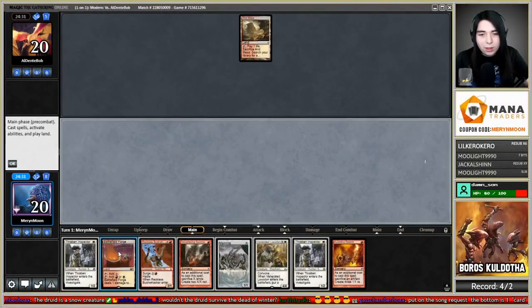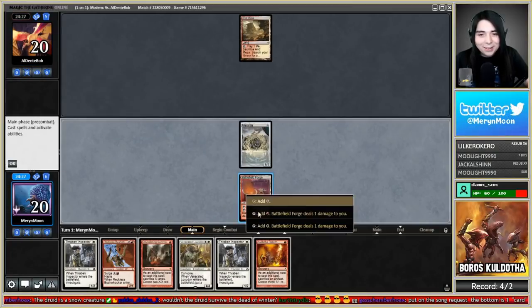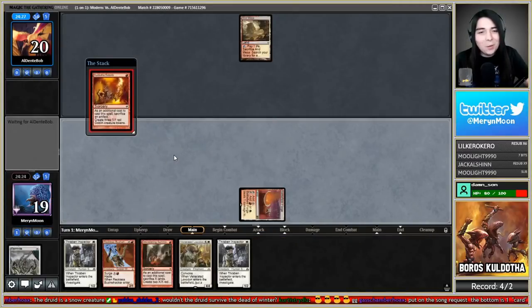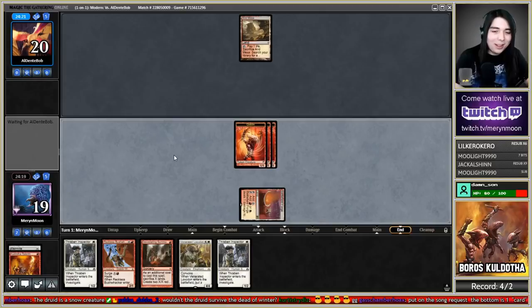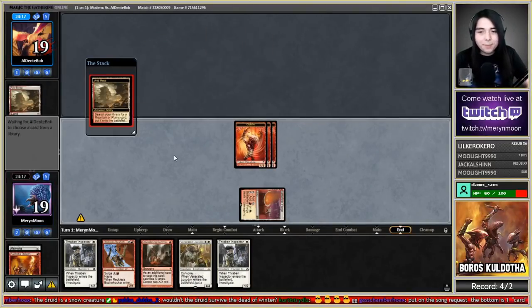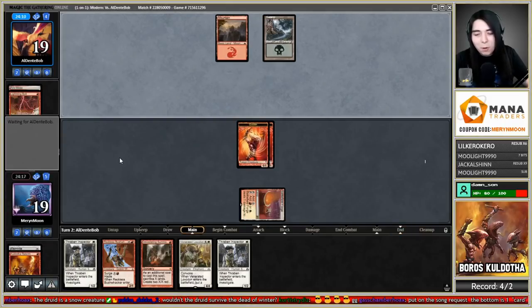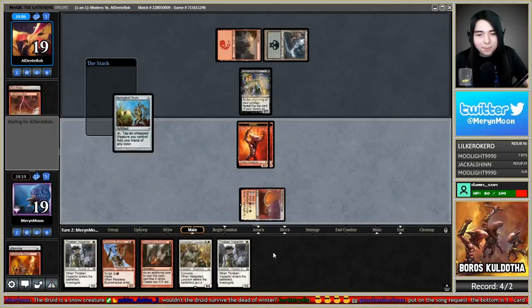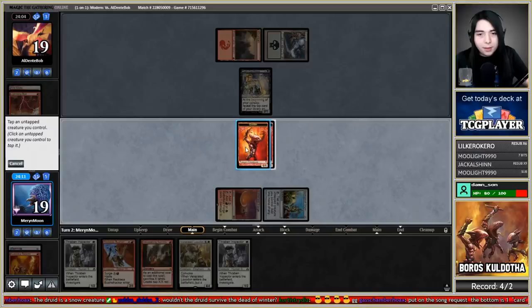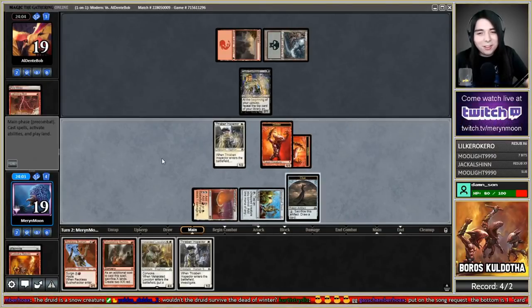Playing Battlefield Forge — oh, I drew Kuldotha, nice! See that sound effect? That's new and I don't like it. There was no sound when those entered — usually before it would go 'ting' and that was fine. The Arid Mesa going to the graveyard and the Mountain coming in used to make distinct sounds. Springleaf Drum — what is happening with these sound effects?